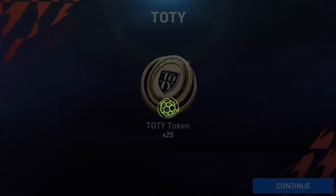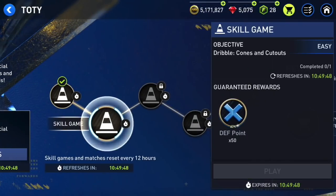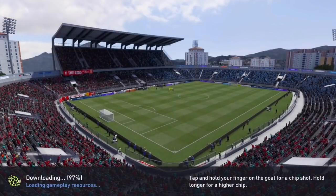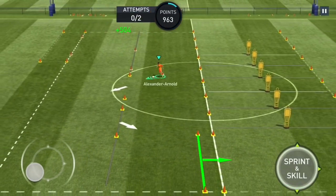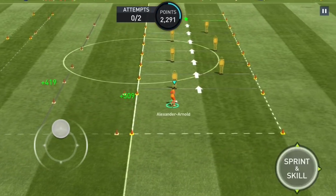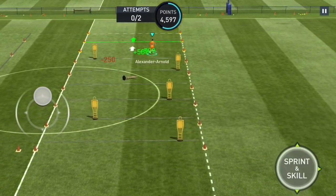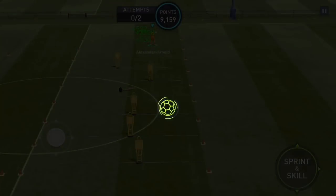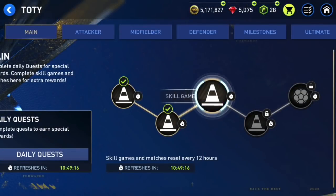Make sure to like the video if you enjoyed it and found it helpful, and subscribe for more. Let's get into the second skill game — Trent with the ball. It shouldn't take me that long. I'll need two more skill games after that and then a match. We're still good — there we go, done that as well. I'll need two more skill games and then a match, and then I'll be able to open the Team of the Year pack.